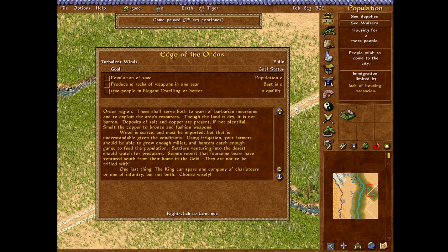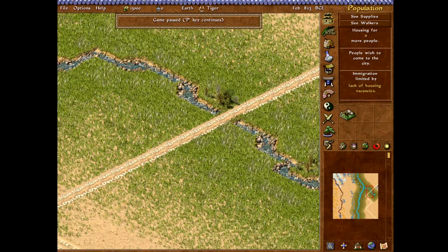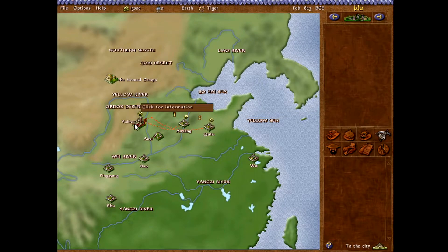Choose wisely — the king can spare one company of chariots or one... If I get attacked. So basically I might get attacked. That's great. Funsies.